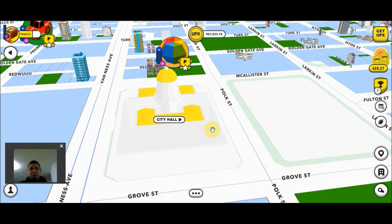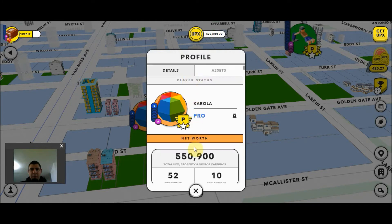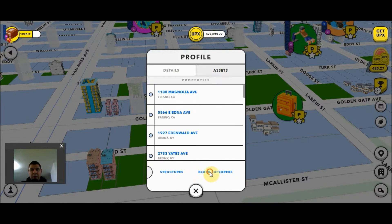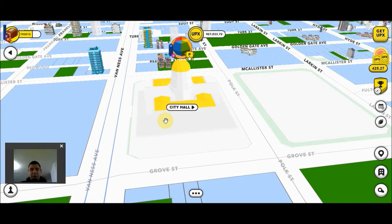There are several things that you can do here, one of which I'm going to show you today — how to register for your custom block experience. Your block explorer is essentially your avatar here. We can see that there are a number of players wandering around City Hall, and I can click on one of them to pull up their profile and browse their assets, see what properties they have, structures, and all sorts of things. Once you reach director status, which is a net worth of 1 million Upex, you are able to travel to City Hall and put in a design for your own custom block explorer.